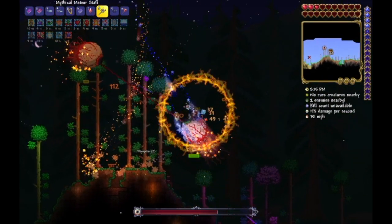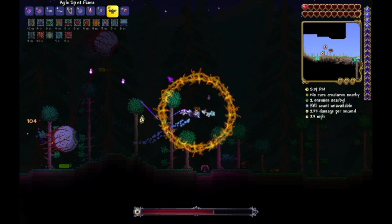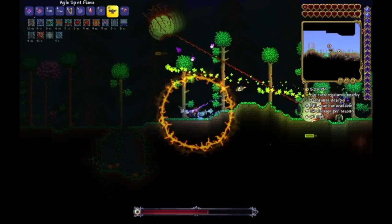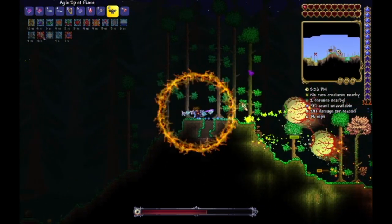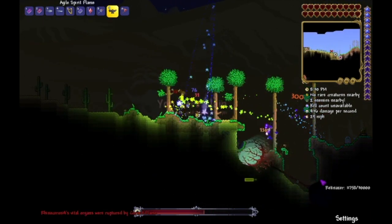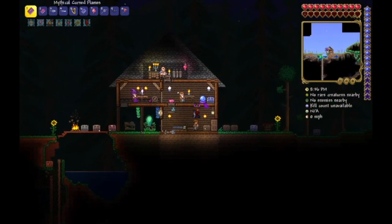No! Spirit Flame. Spirit Flame! No! Let me out! Come on. 20 seconds. How much money do I have? One gold. Dang it — I thought I might be able to heal up. Right then. I guess I'll fight the Destroyer since the Meteor Staff is pretty good at destroying the Destroyer.